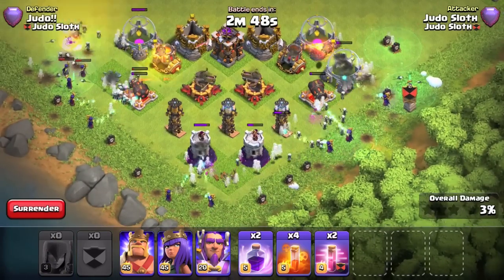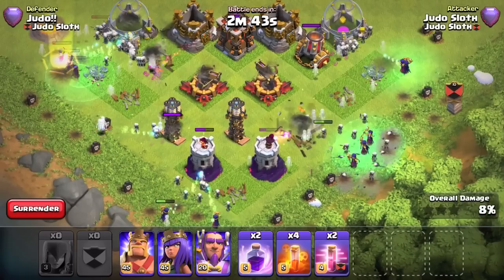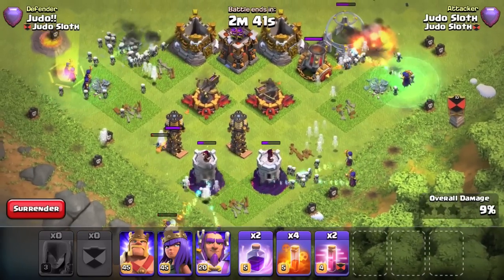Balance changes also come into effect for the Witch. It will receive an increase in damage and hit points, but skeletons will remain the same.